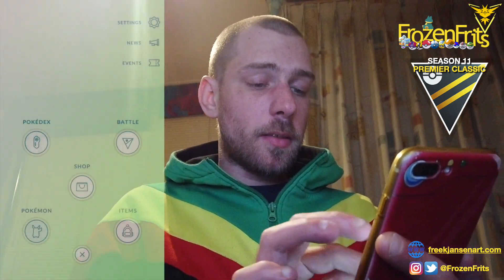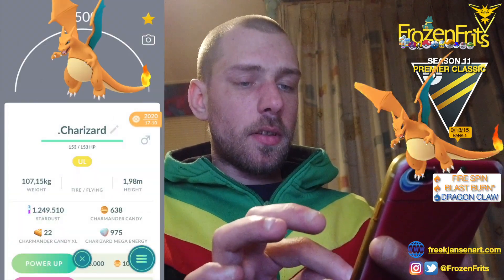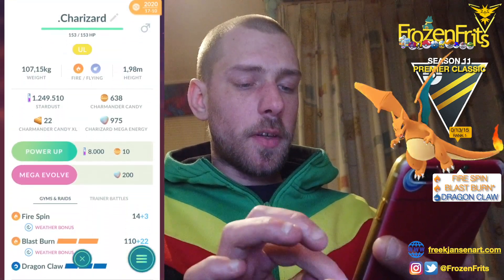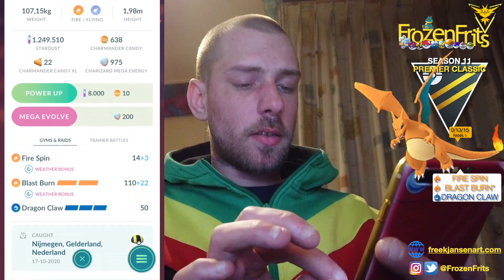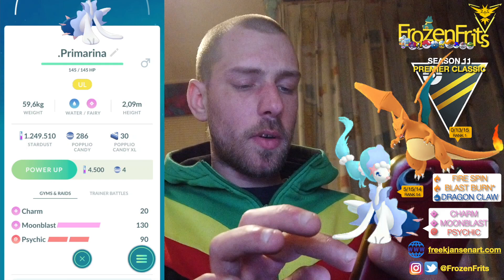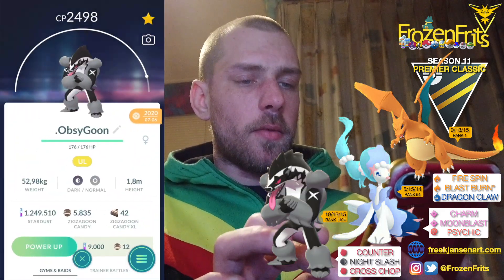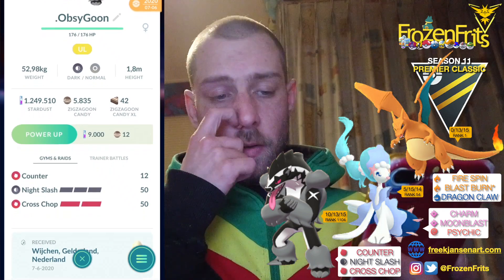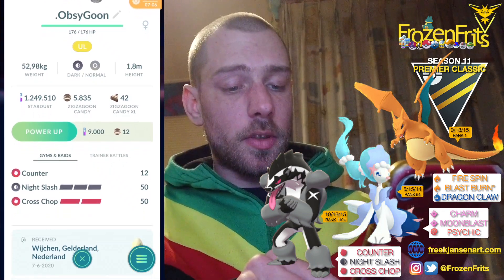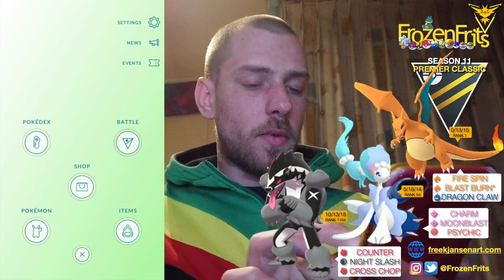Hey there girls and guys, we're gonna do some Ultra League Premier Classic battles. We're gonna bring Charizard in the lead with Fire Spin, Blast Burn, and Dragon Claw. We're gonna bring Primarina with Charm, Moonblast, and Psychic, and Obstagoon with Counter, Night Slash, and Cross Chop. Let's take a look how that will go.